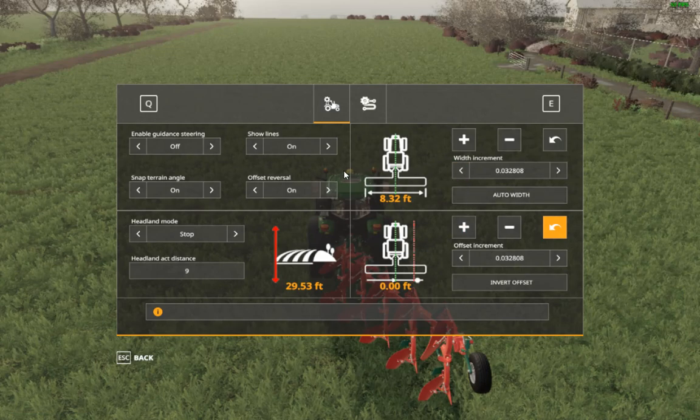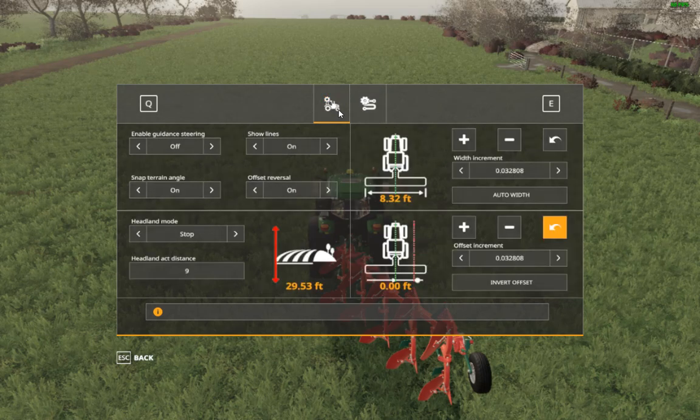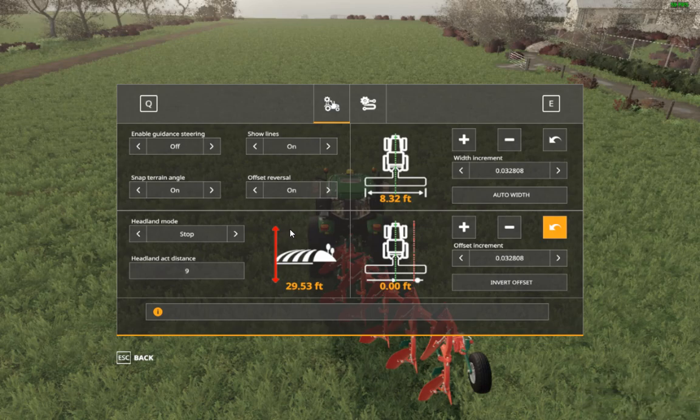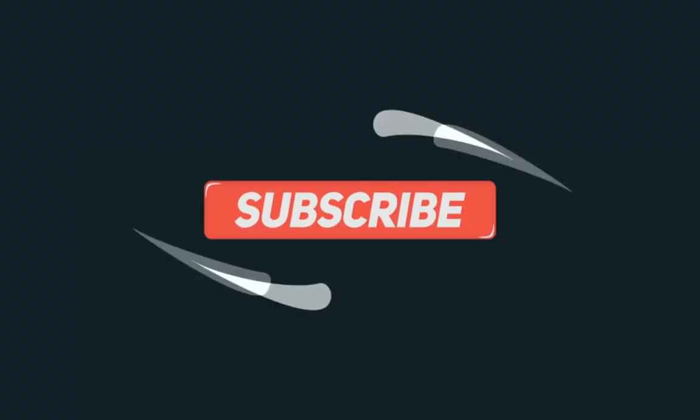So yeah, you can mess around with the settings — it's pretty easy to set up. We'll save that as 'plowing'. You can have another one for spraying, combining, anything you want basically. So there you go, I hope that's helped you out a little bit. If you want to see a more in-depth video about it, leave a comment, leave a like, subscribe to the channel to see more. Thanks for watching, you all take care, bye for now. We'll see you next time.